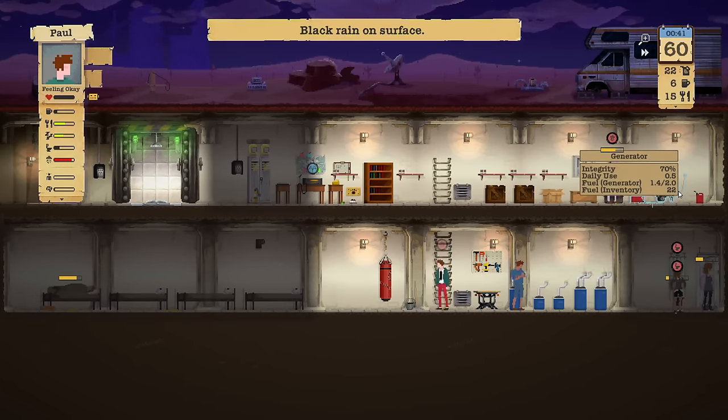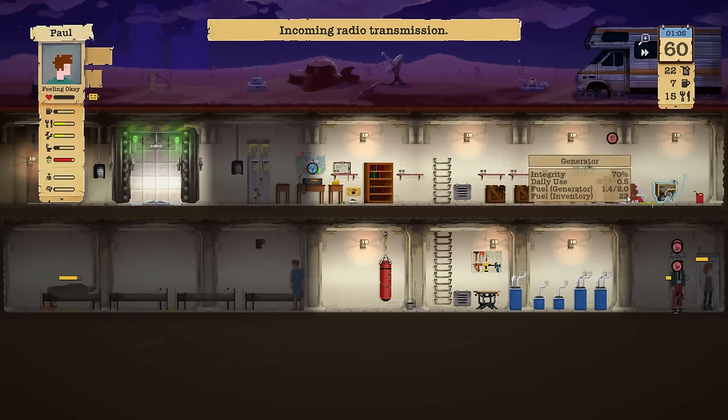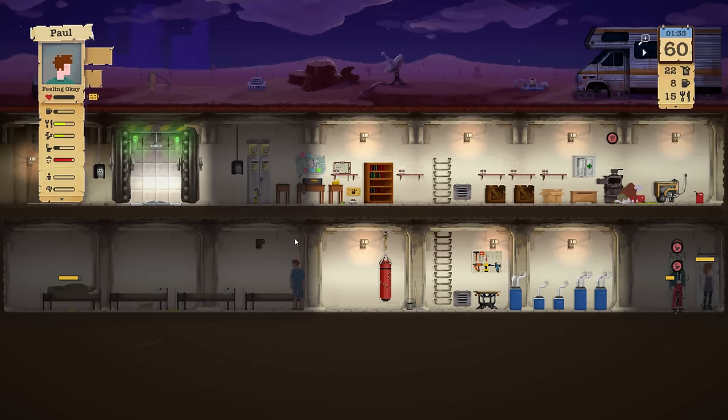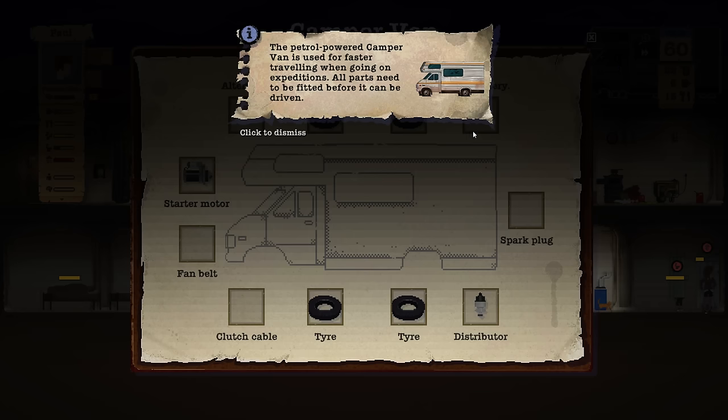Oh, it went down to 0.5 — how come? I guess it was using the stove. There's too much vomiting. This is Moth — found a small scrap yard. Yes please, check out the scrap yard! There might be items for our truck RV; I really want to fix this one. We just need a few more things for the RV to be fixed.